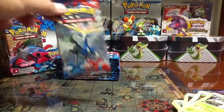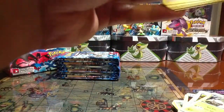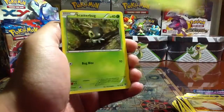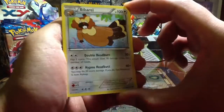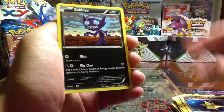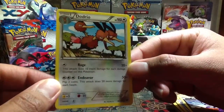Next pack - Xerneas pack. We have a Bunnelby, Sandile, Voltorb, Skitty, Scatterbug, Ledeon Reverse, Bibarel. Man, I really don't like this Pokemon but what can I do - Bibarel. Max Revive, Sableye, Dodrio. Check out that Dodrio - this guy I like.